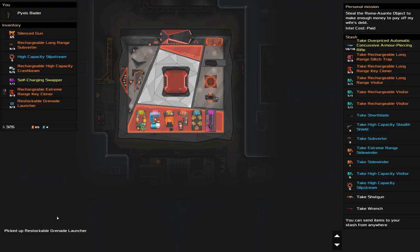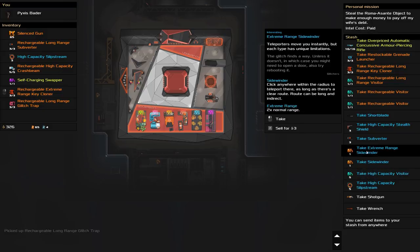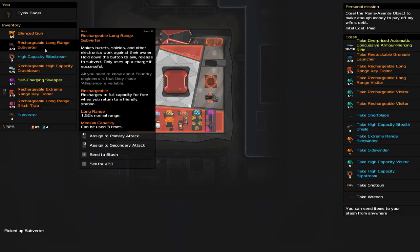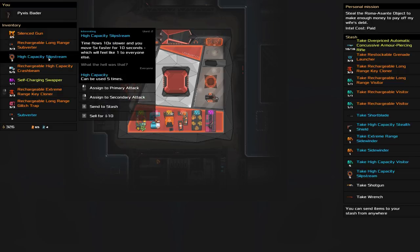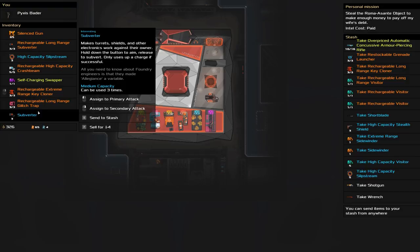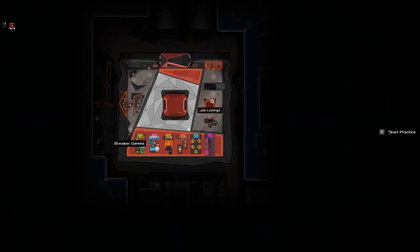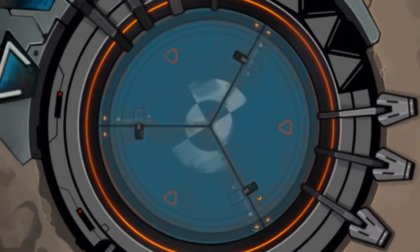I'll take the glitch trap. We don't have any stealth — oh, we do have a stealth field. Oh, we got another subverter — I'm taking all the subverters I can. Slipstream's good for moving very fast. Key cloner yes, glitch trap useful-ish, subverter yes, crash beam yes. We could get rid of the slipstream for the shield — or are we going to take them out? I think we're going for the take-them-out option. Personal mission: accept. Wish me luck because I think this is going to be stupidly difficult.